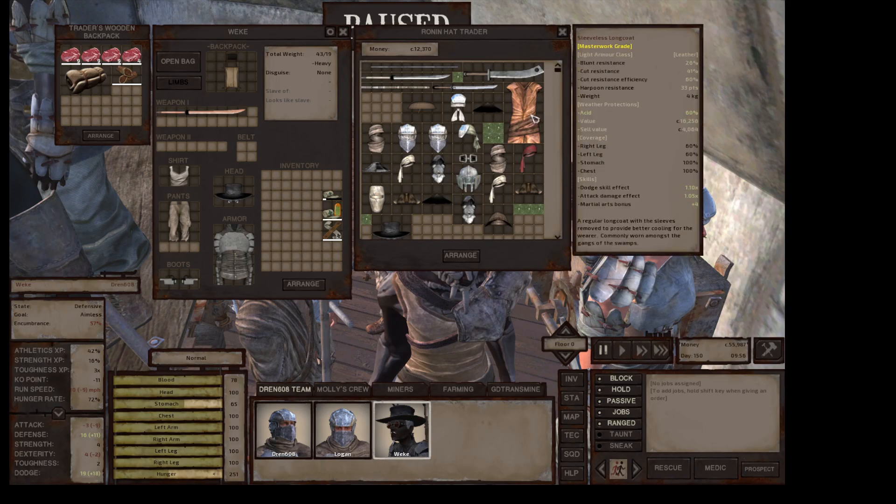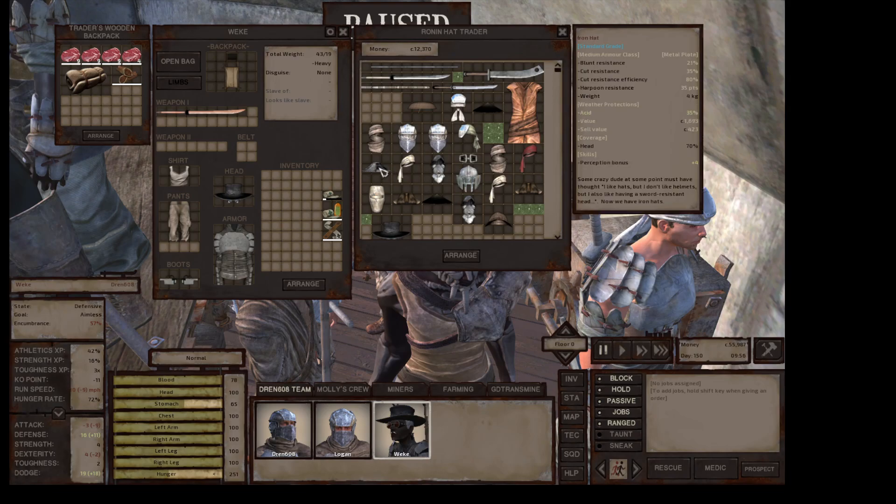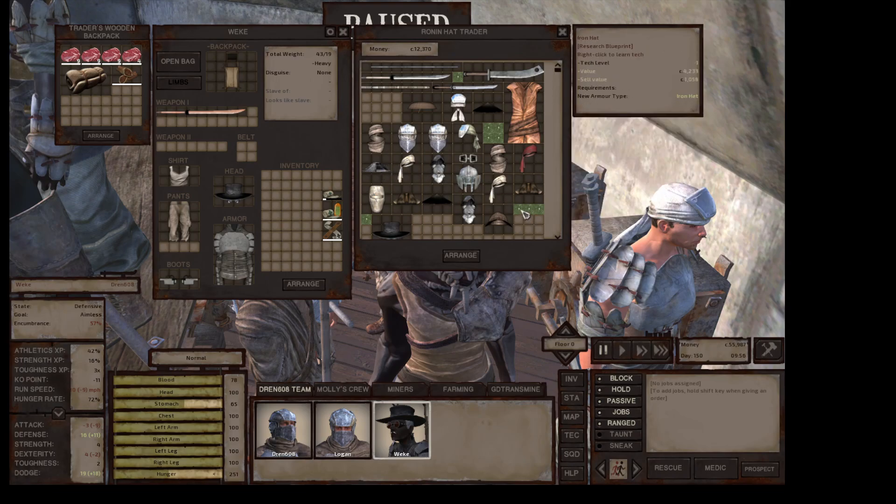Straw hat — I guess I should learn how to make straw hats. This long coat is masterwork grade, saves 60% on acid but no coverage on your arms at all. Tricorn hat helps 20 on the acid thing. This is a Taggle Moss, which I already know how to make. Iron hat — iron hats help with 30 percent on that. What else does he have down here?